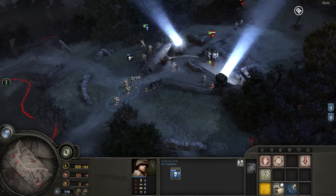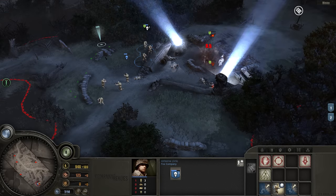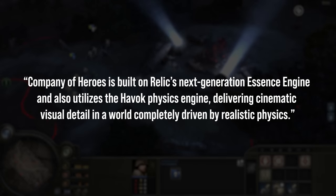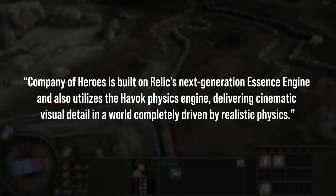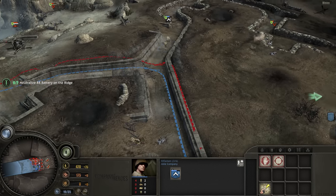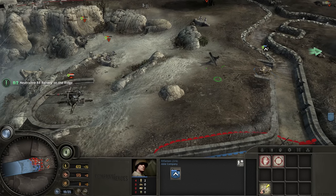Many RTS games were still being made in the previous mold, now just with 3D polygons instead of 2D sprites. With Company of Heroes, Relic would once again defy the trends and do something different — it would make physics and simulation a headline feature. To quote the game's announcement press release: Company of Heroes is built on Relic's next-generation Essence Engine, and it also utilizes the Havok physics engine, delivering cinematic visual detail in a world completely driven by realistic physics. That's quite the promise for an announcement in 2005, and I think it was well fulfilled when the game launched one year later.